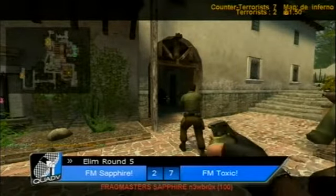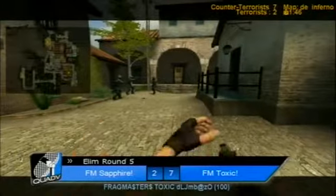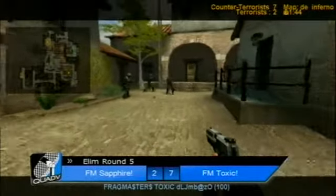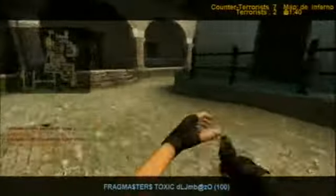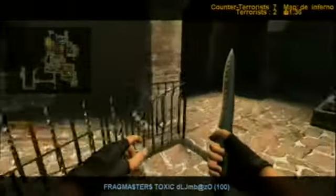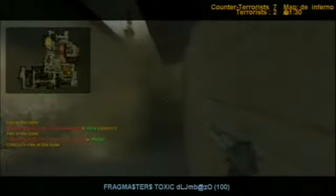Second round of the T-side here for Sapphire — a bit of a confidence boost. First time we've seen Fragmasters Toxic on the eco here. You don't have deagles to play with — you see them trying to scavenge at spawn. Dunbarzo gets some stopping power — good stuff. Only right that you give the deagle to one of the better players on the team.